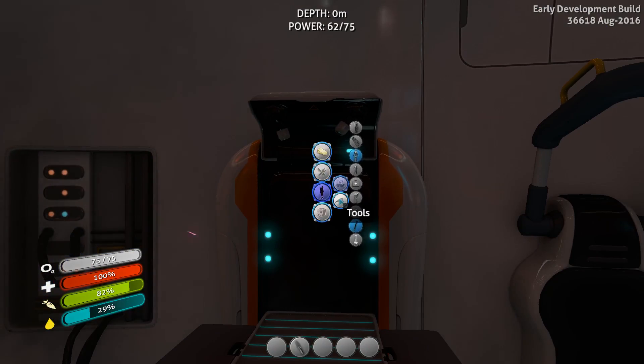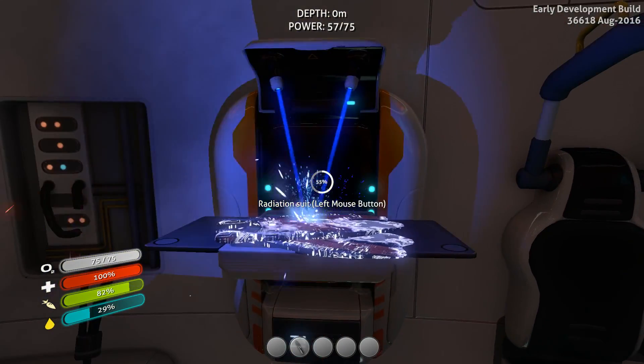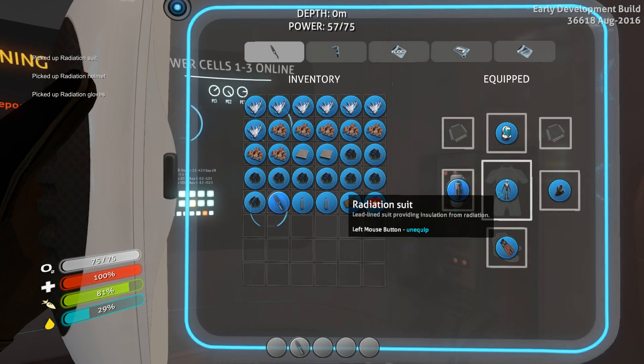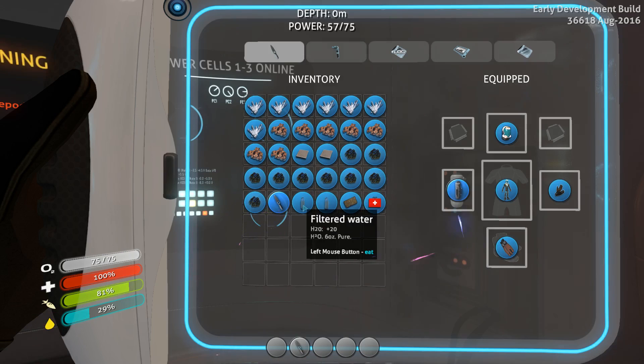Now we have a radiation suit. By making the radiation suit, certain things take longer to make now, which is nice — helmet, gloves, and radiation suit. The main body suit is just automatically added. I'm going to go ahead and drink this filtered water, and I'm going to wait to eat the nutrient block until my hunger is actually down to 25, otherwise I'm wasting the potential of the nutrient block to feed me.